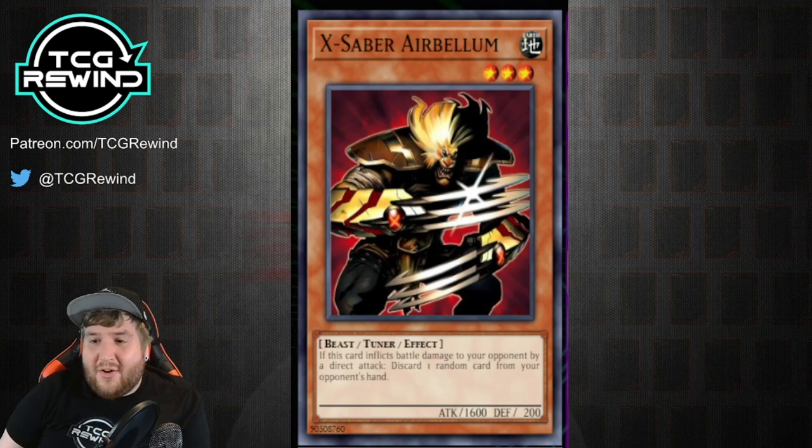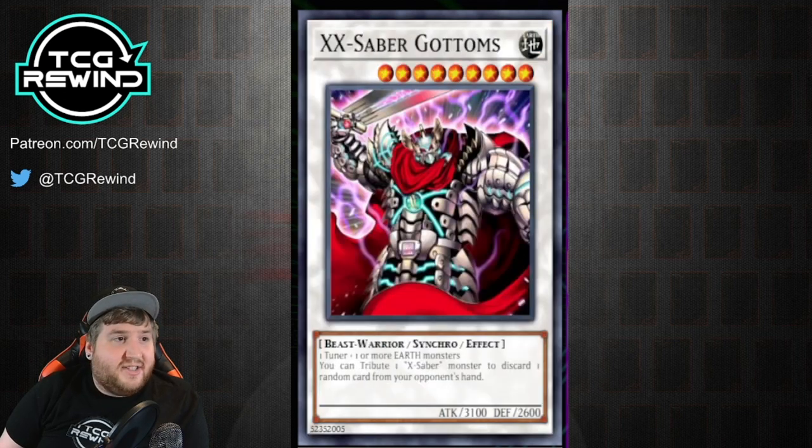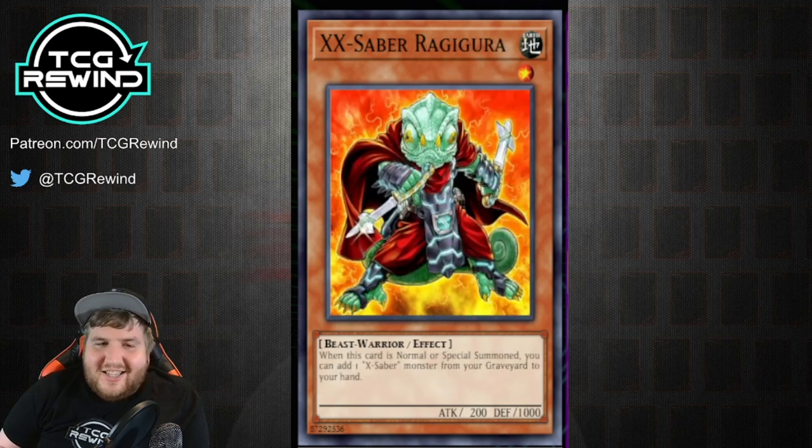I personally stay away from Air Bellum. The other card to talk about is X-Saber Ragigura. This card in conjunction with the synchro X-Saber Gottams is really powerful — you can use this with Gottams as well as Urbellum and set up a hand loop, and maybe we'll go into that combo a little bit later. It's a little difficult to pull off and it's certainly not something you're really going to see turn one in most cases, but it could in theory work. For the most part, Ragigura just isn't all that great.